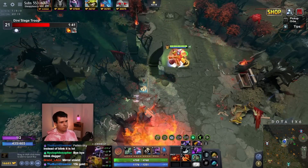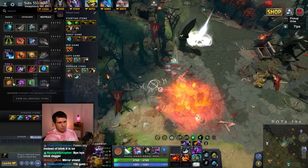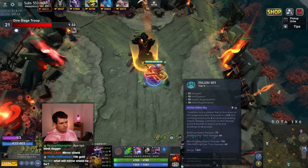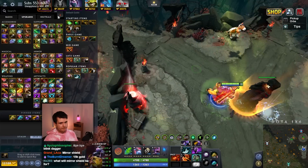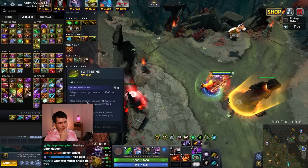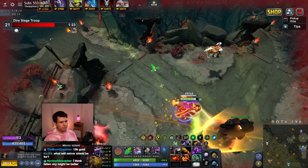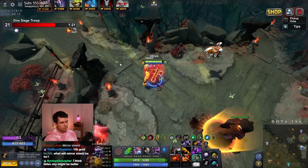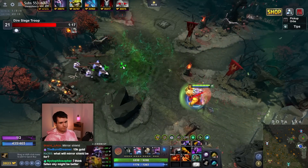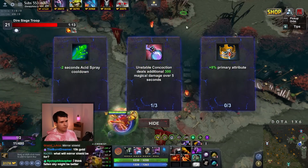That was just terrible, absolutely awful. Okay. So we'll get this, and we'll get ourselves the Linken's Sphere. Equip you here. I think we don't need the Blink Dagger anymore. Then I get this, and I get MKB. That's rude. And with that, we have spent a good amount of money. We'll get plus 8% primary attribute.